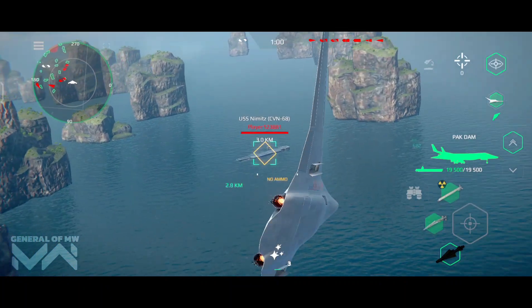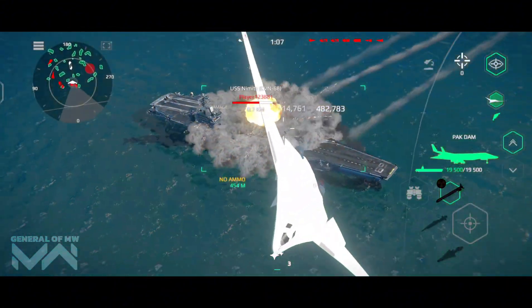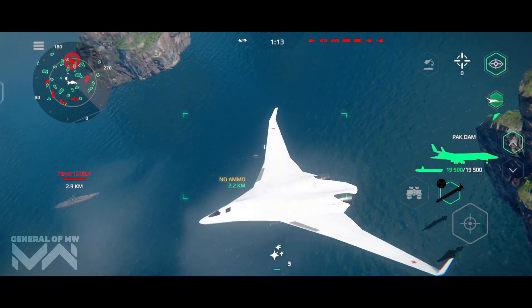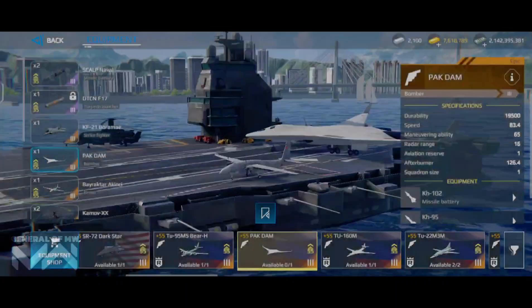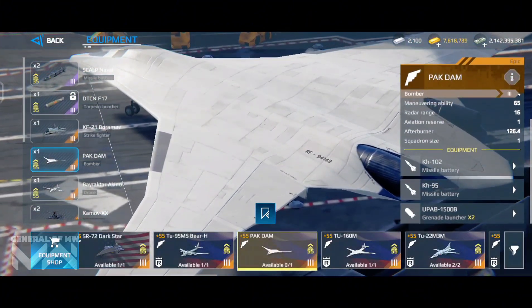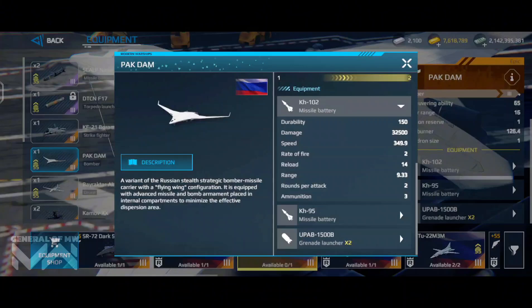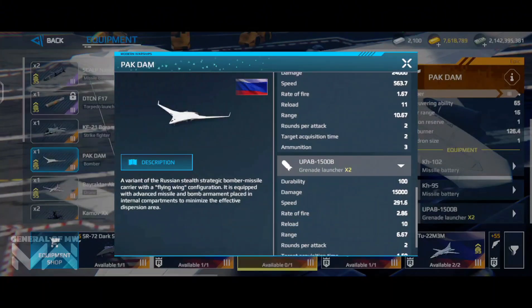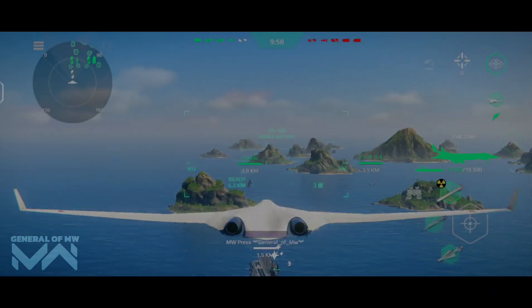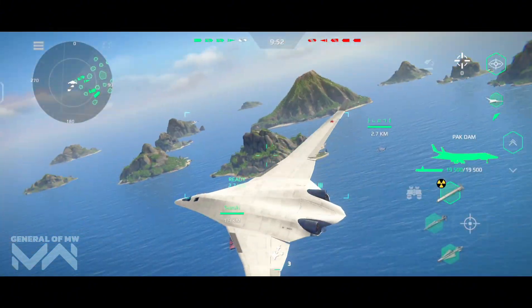Now let's get to the part you've all been waiting for: firepower. The PAK DA M bomber is equipped with a lethal mix of weapons designed to take out enemy ships, ground installations, and targets. It's armed with long-range missiles capable of striking targets from a safe distance, ideal for hitting heavily defended ships and installations. You also get a payload of high-explosive strategic bombs that can rain devastation on surface targets, especially useful for taking down large ships or clearing multiple targets in one pass.